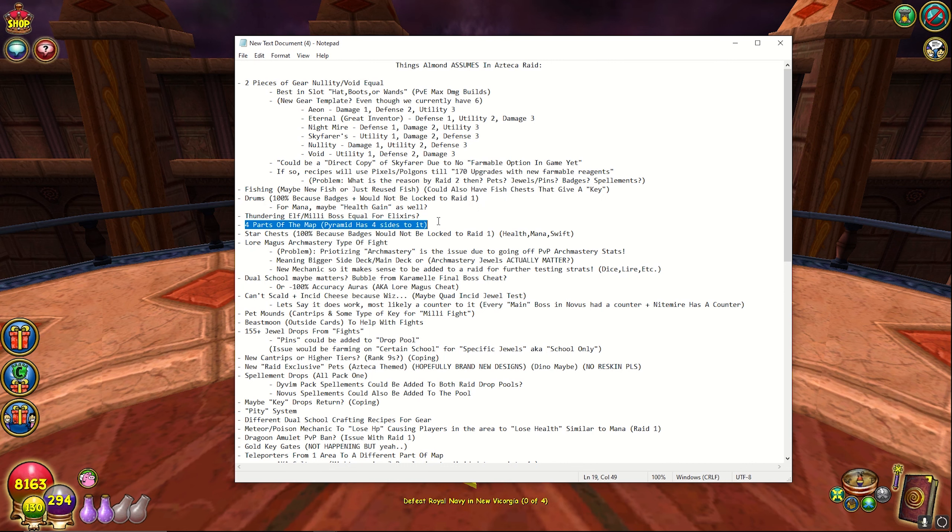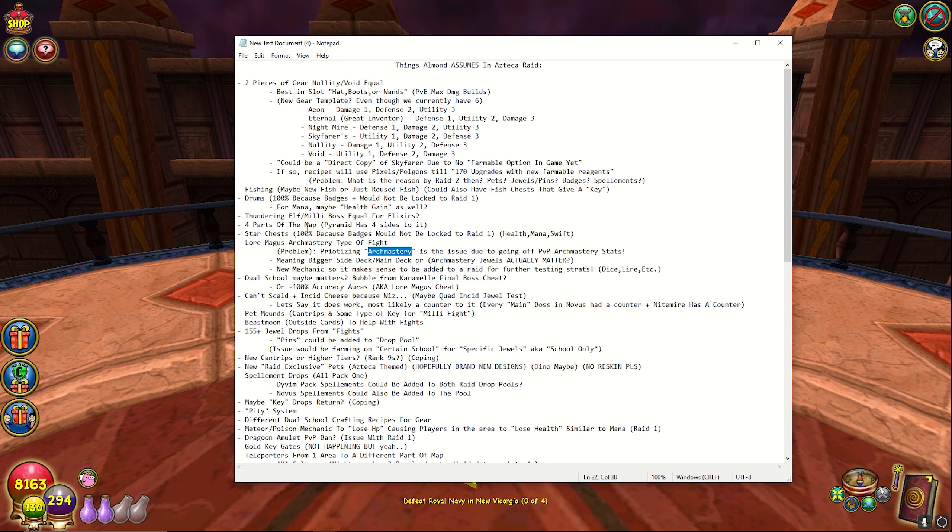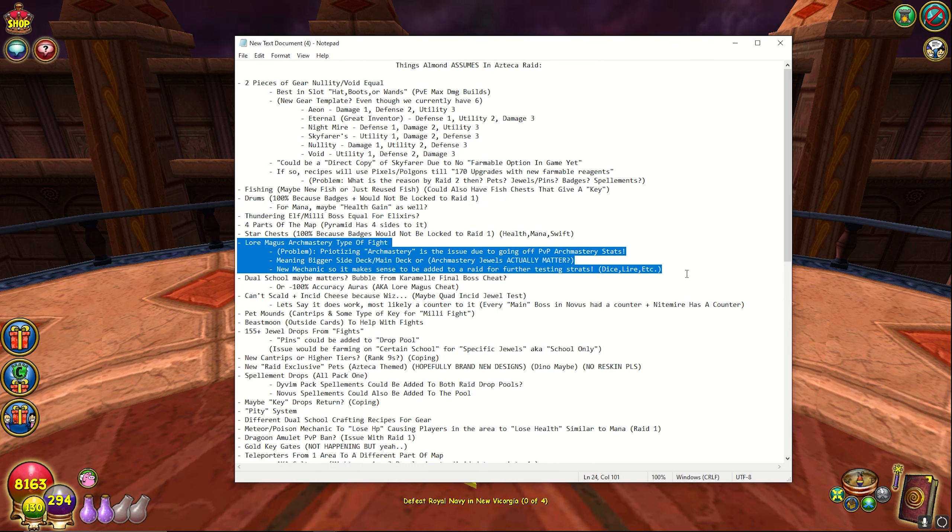If there are more than four sides to the map, well, I'm wrong. And if the raid's already out by the time you see this video, well, I'm even more wrong because this is speculation. Now this one, take it with a grain of salt — this is just my opinion. I really felt like the raid is going to have a boss or some type of mechanic related to arch mastery, just because the new thing they introduced in Novus talks about arch mastery. Why wouldn't you want people to test that out in a new raid?